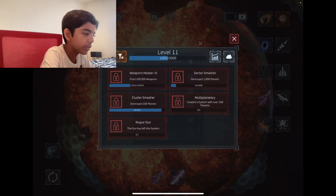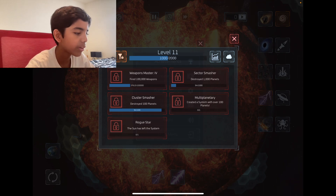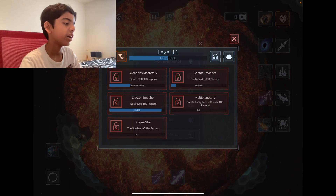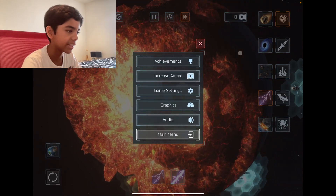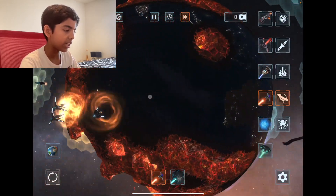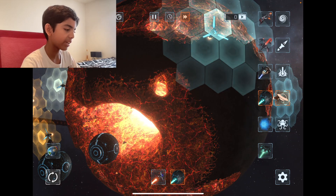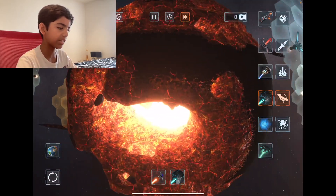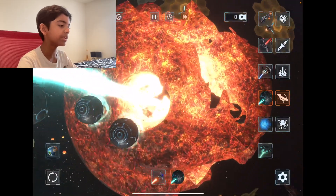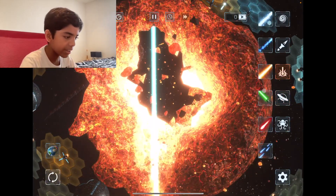We have to destroy 100 planets, create a system with over 100 planets, destroy 1000 planets, and fire weapons 100 times. I think we can destroy 100 planets — that should be easy, we almost destroyed the earth already. This is not quite right — a bit more, yeah, okay this seems fine. Do I unlock anything if I get to level 12?